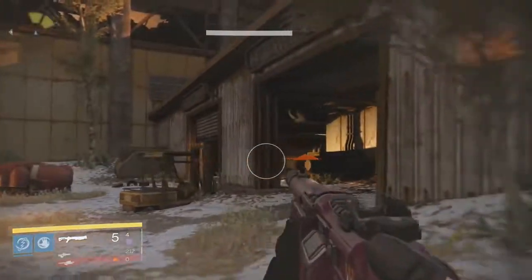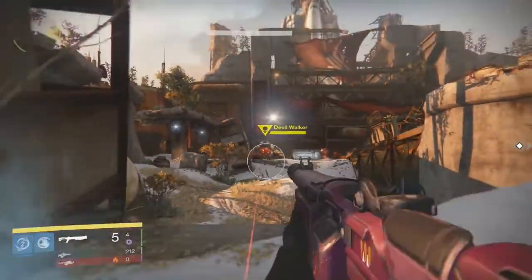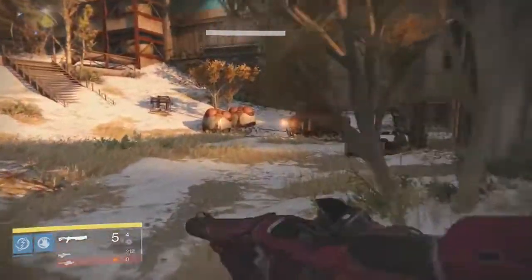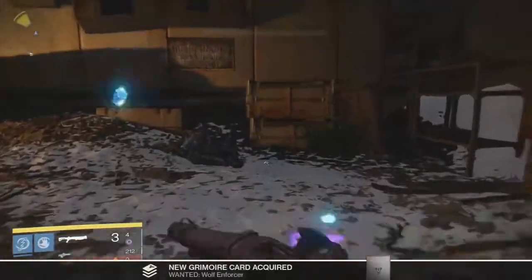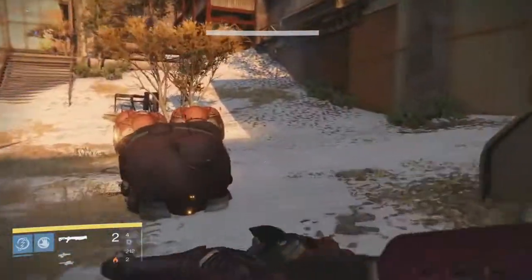The second one on the Cosmodrome is the Wolf Enforcer. If you're curious where I am, I'm in The Blast — that's the same area where you fight the Devil Walker in the strike. There you go — the Wolf Enforcer grimoire card. There's one more on the Cosmodrome and then we're moving to Venus.